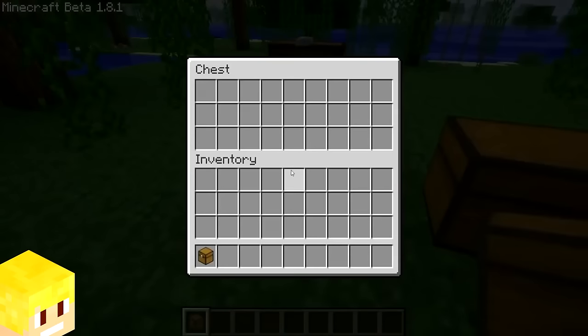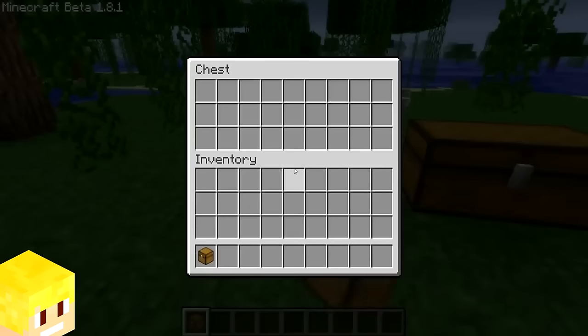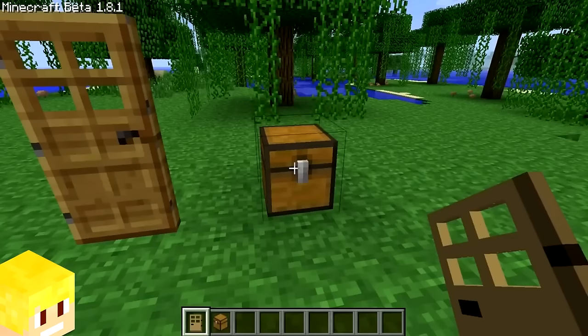Chests in beta 1.8 also received their familiar open and closing animation, but without their own unique sounds. This meant the chest used to use the old door sound when opened and closed.